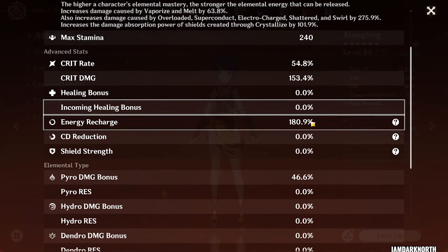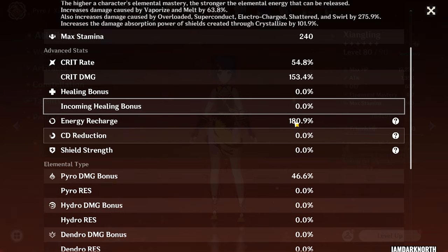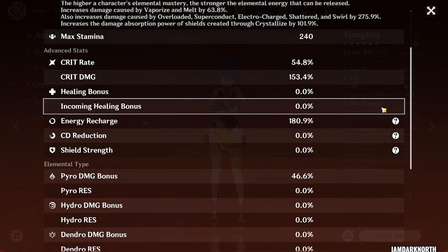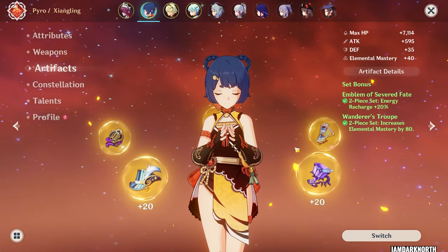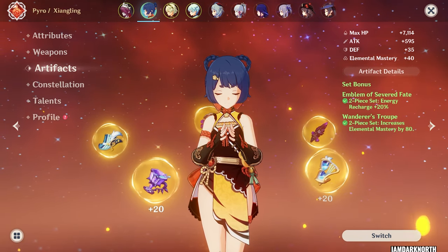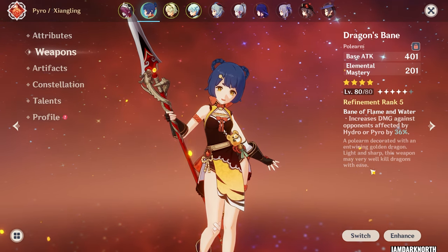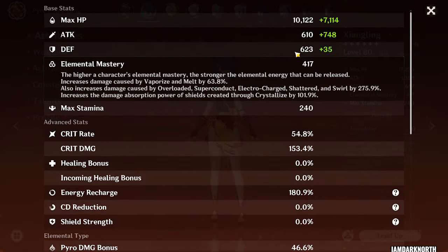For Xiangling, you want to get around 180 energy recharge, which is the sweet spot. You don't want to go super low ER on her because you don't want her to bottleneck the entire team. As this is a quick swap team, you want to be able to rotate everyone's burst as quickly as possible, and hopefully off cooldown. For Xiangling's artifacts, I'm using 2-piece Emblem and 2-piece Wanderers because these give me the best substats for her. The best set for her would be 4-piece Emblem, or 4-piece Crimson, or 2-piece Crimson, 2-piece Emblem, 2-piece Wanderers, or any of the double attack sets. The weapon I'm using is Dragon's Spine on Xiangling, which is a really good 4-star weapon — it gives her a lot of elemental mastery, which is what you want in a reaction-based team.